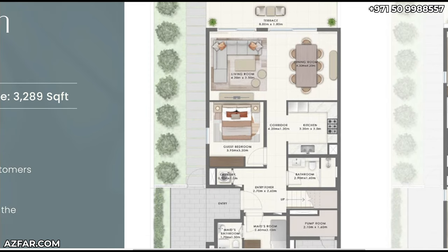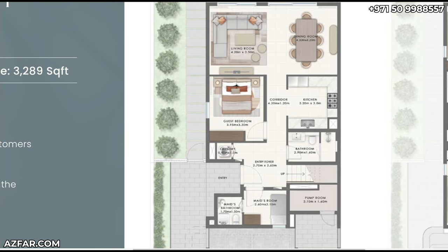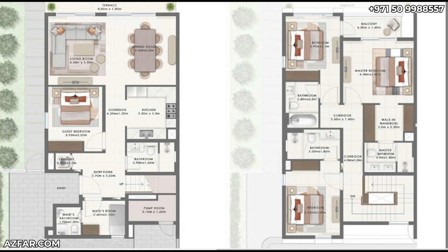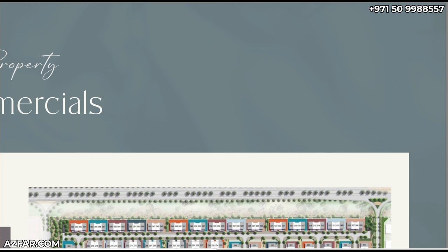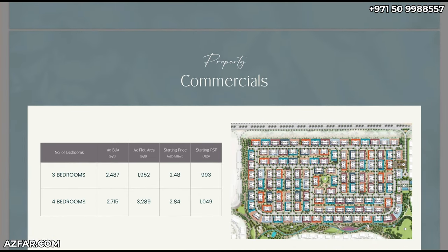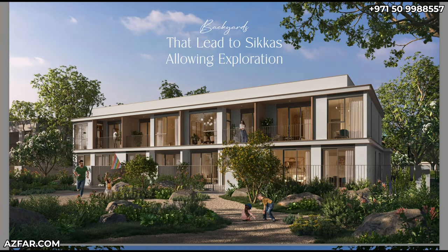For the four-bedroom unit, the plot is bigger. The kitchen, dining, and living room layout is similar, with a guest room downstairs and a shared bathroom for guests. Coming to the first floor, the rooms are very well sized. Emaar is targeting end users — they're not just launching smaller sizes to maximize sales. They asked what their customers want, and you can see the built-up area and plot sizes reflect that.